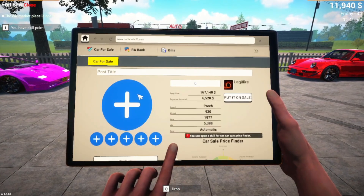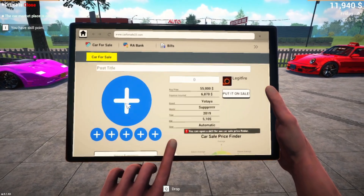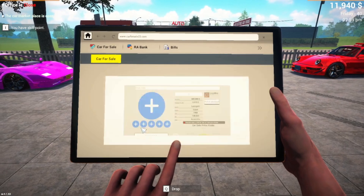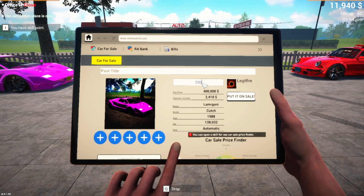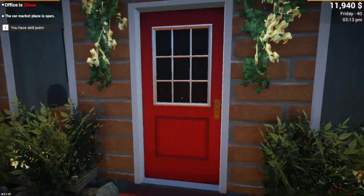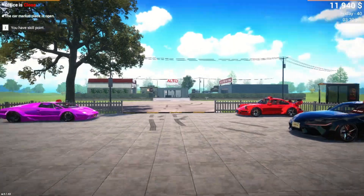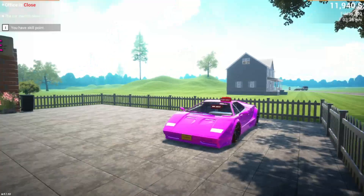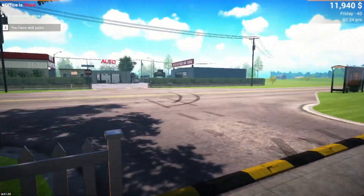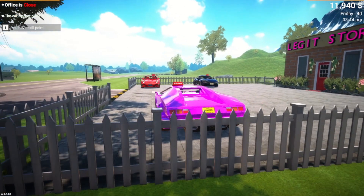Right, so red Porsche — I'm gonna do 500. Supra, I'll do 200. And then the Lambo — straight to two mil. It won't sell for that much but you never know. I'm gonna end the episode here and we'll get these sold in the next episode. Thank you everyone for watching — if you're enjoying the content then come back and watch some more, much appreciated. Until the next one, stay legit and I'll see you all later, bye.